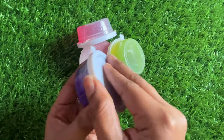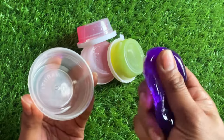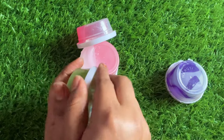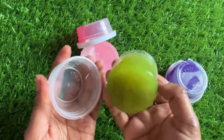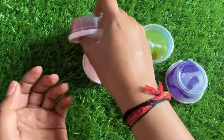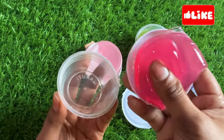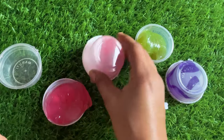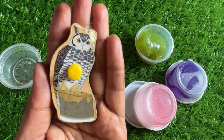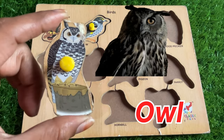Now we have some slime in different colors. Let's open the purple one — wow, so nice, but no bird. Let's open the green one — wow, but again no bird. Let's check that one — wow, a bird is here! It's an owl! Owl is known as a night bird. Let's place it right here — good job!